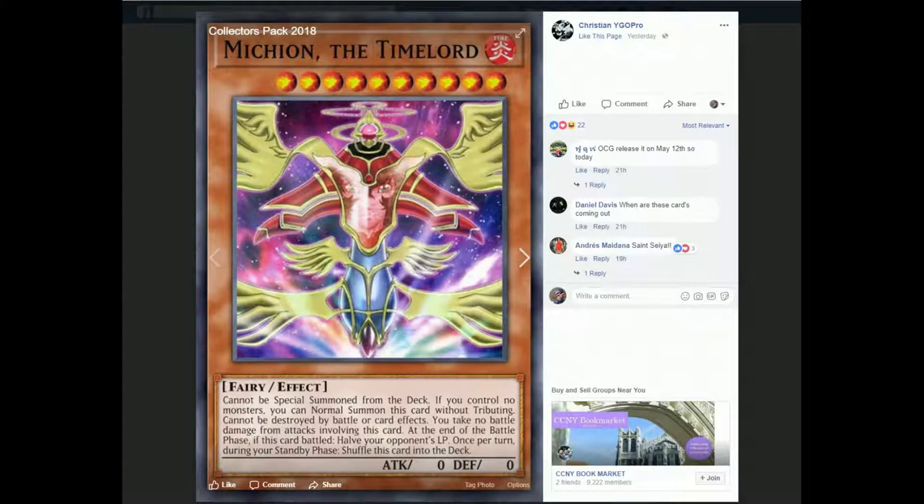Mykion, the Time Lord. Cannot be special summoned from the deck. If you control no monsters, you can normal summon this card without tributing. Cannot be destroyed in battle or by card effects. You take no battle damage from attacks involving this card. At the end of the battle phase, if this card battled, halve your opponent's life points. And once per turn during your standby phase, shuffle this card into the deck. So pretty much what you're looking for is kind of like the Gladiator Beast effect — what's really happening at the end of the battle phase. This one halves your opponent's life points.